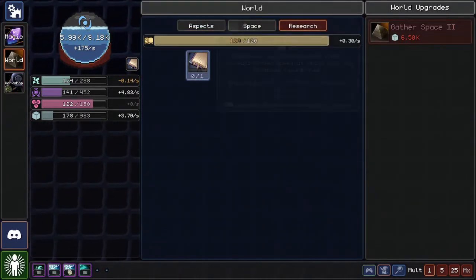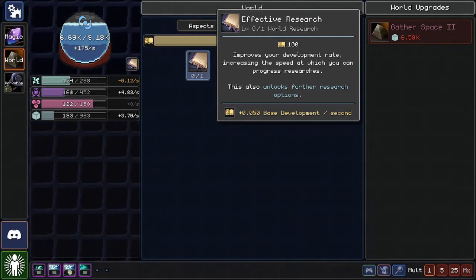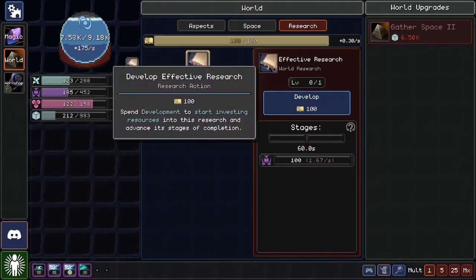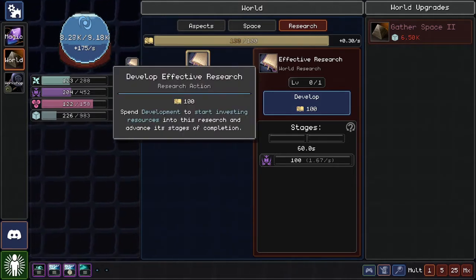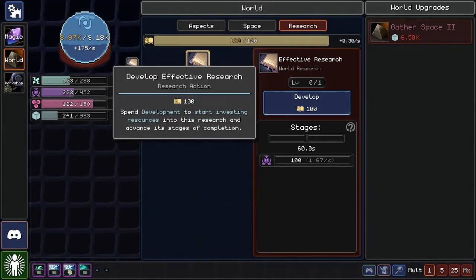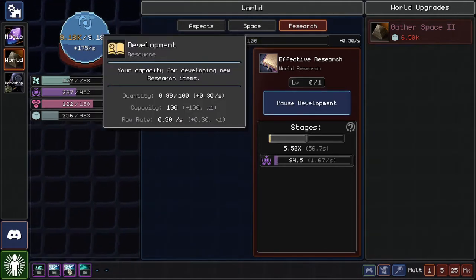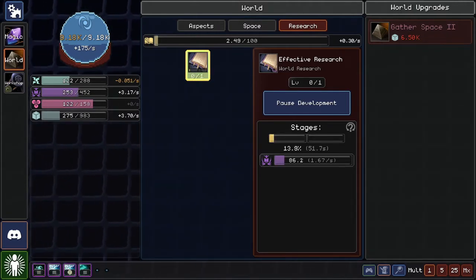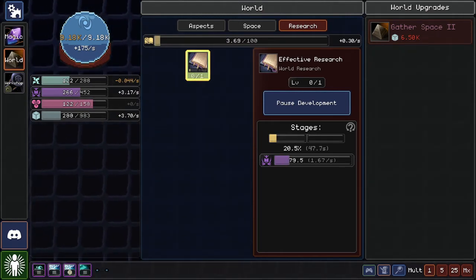So I have 'Effective Research' — it uses a resource I'm not sure I have. Develop 100 research — that's what the development resource is. You spend development to start investing resources into research and advance stages of completion. It generates 0.3 per second and allocates some of our knowledge generation into there. It'll take two stages for that, whatever that means.